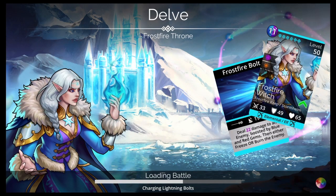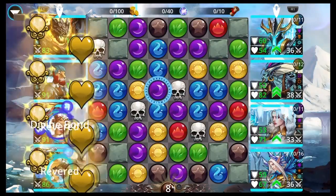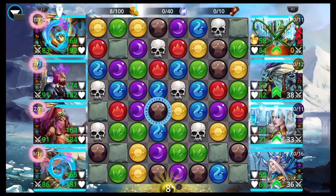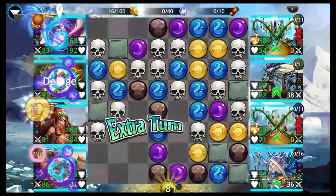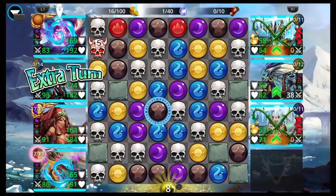We got Gorgatha, Rope Dart, Divine Ishbala, and Keelan. So it's pretty much your Divine Ishbala, Keelan team, but with Gorgatha at the top instead of the Moon Rabbit, because we want it to be all yellow. Gorgatha is a good mana-generating tank, so pretty good to have in that first slot.